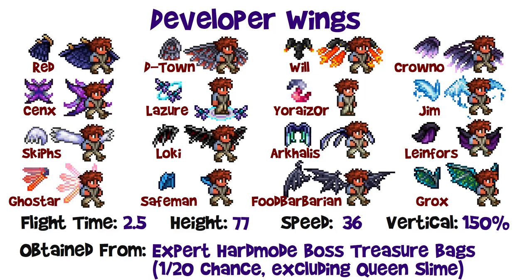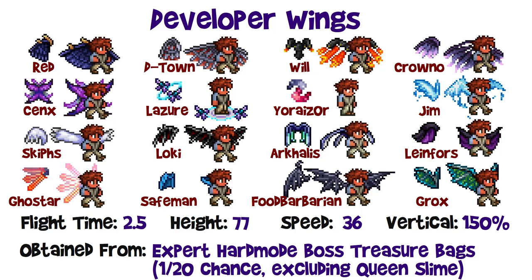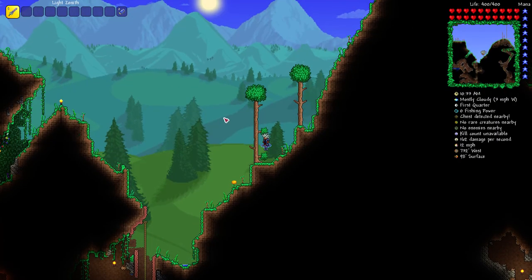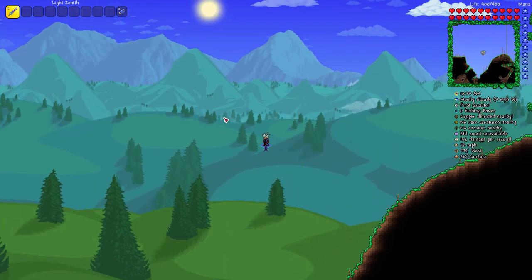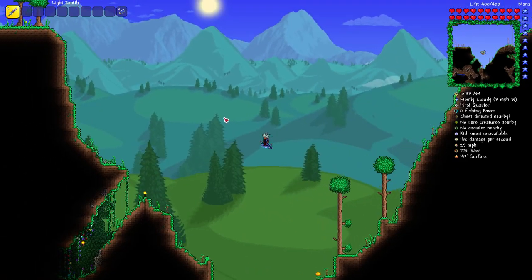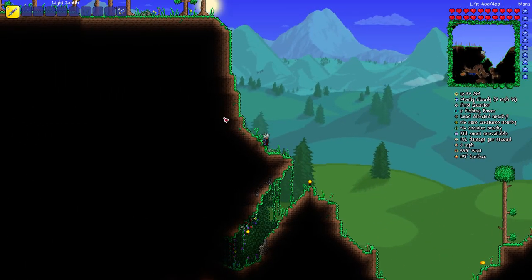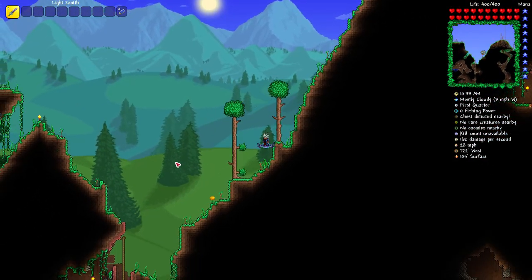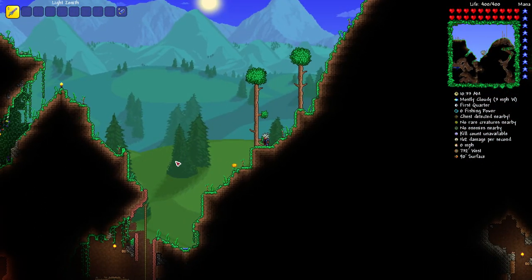These will come along with a full developer set if you're lucky. You'll need to be defeating bosses and get lucky to get any of these, playing in expert or master mode. One of them has the hover ability — you can see pretty similar height to the jet pack. This is what the hover ability means: you can hover flat sideways. Similar stats, and we'll move on to the next tier.